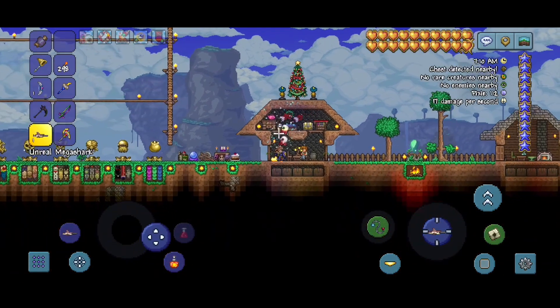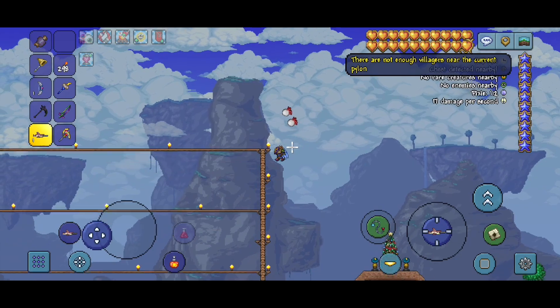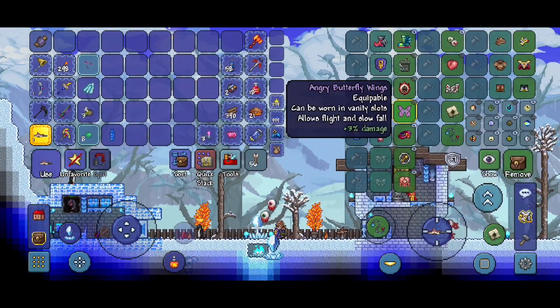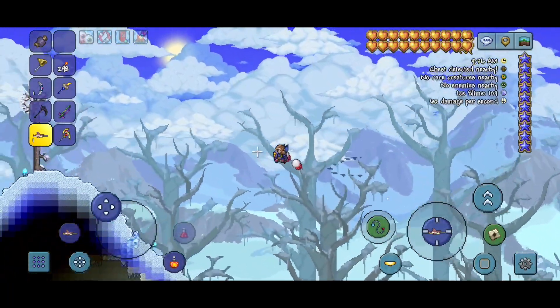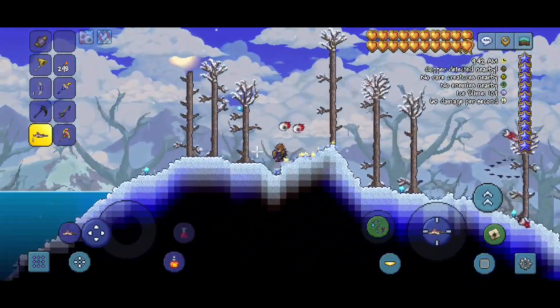Now I want to reforge my Butterfly Wings. Of course there aren't enough villagers. I'll just take Angry — I spent like half my money on this, like seven platinum? Let's go fight the Eater of Worlds.